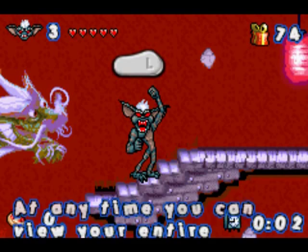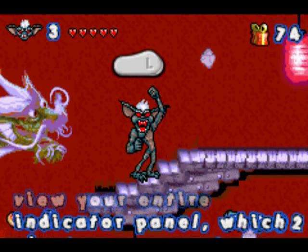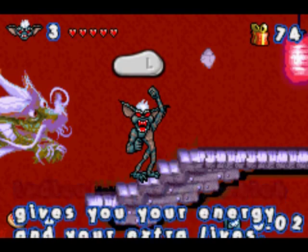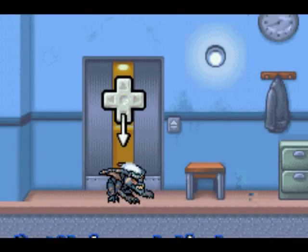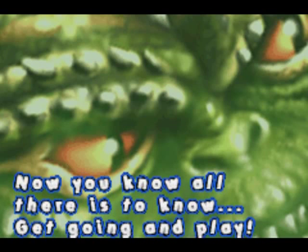You'll have to press the A button several times as fast as you can to get free. At any time you can view your indicator, which gives you your energy and your extra lives by pressing the L button. Now you know all there is to know — get going and play!